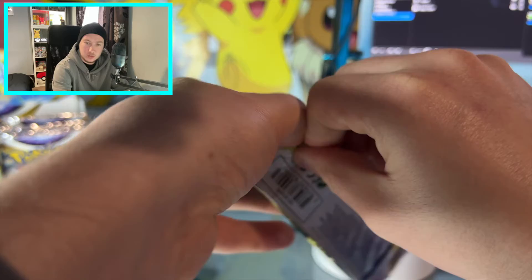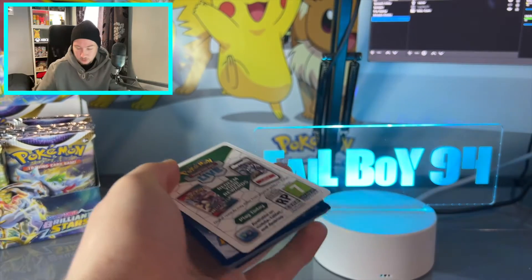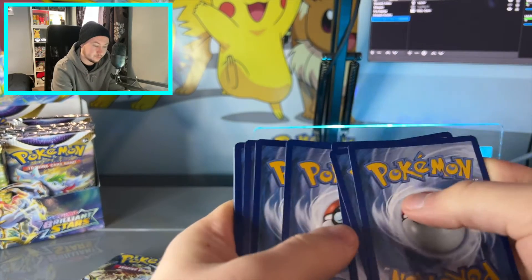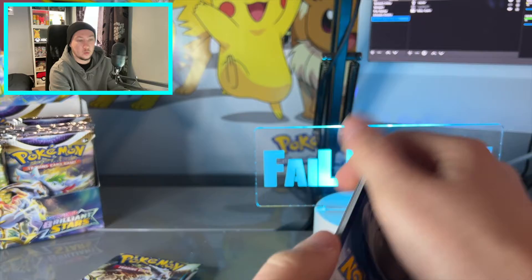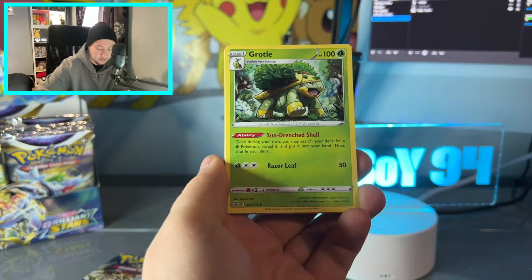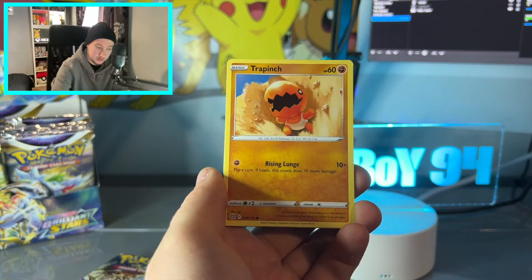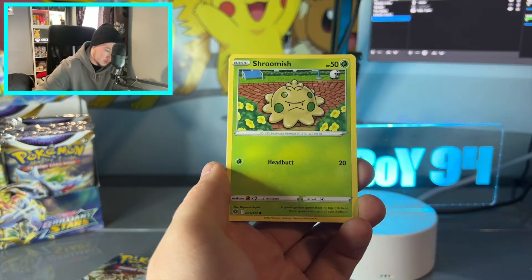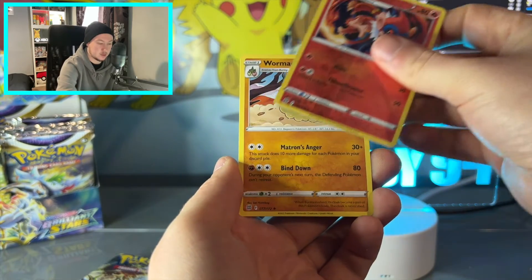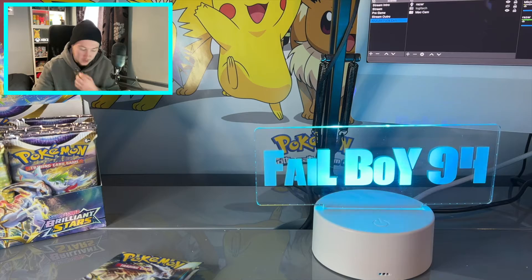Whimsicott for the last time today. Now we've pulled the Whimsicott V and the Whimsicott V Star, but we haven't got the full art V as opposed to the half art V — we haven't got that one yet. Water energy — that's Grass. Cafe Master, we've got the trainer card for him now — Big Bad Bowyer gave it to me. Grotto, Turtwig — can we get Torterra to complete the set? Trapinch, Piplup — we're getting starters all over the place. Shroomish, Purloin. Monferno reverse, and another Wormadam. I'm getting bored of Wormadam. We've seen him far too often.